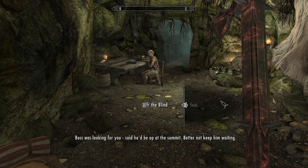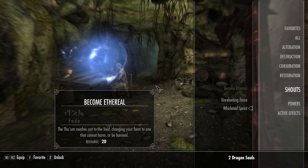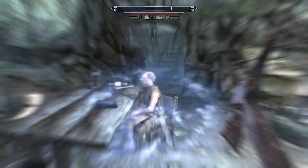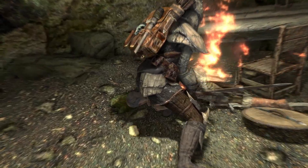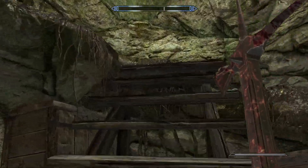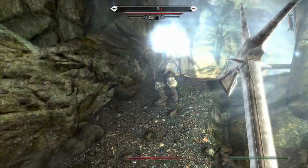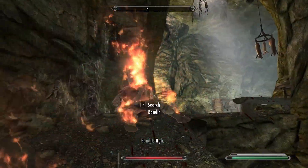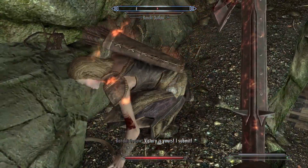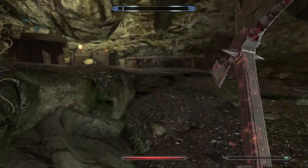I'm Rodolf — the boss was looking for you, said he'd be up at the summit, better not keep him waiting. One thing I want to check here is that Unrelenting Force is the one I want equipped, because I'm going to have a bit of fun with this. I was hoping he'd shoot off a chair, but no. But hey, we're going to be able to one-shot kill everyone. This is not going to be a challenging dungeon. This is a good dungeon for a full set of fur armour, which is sometimes a difficulty in survival mode. Apparently we can't quite one-shot kill everyone.